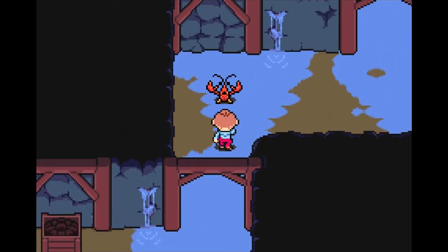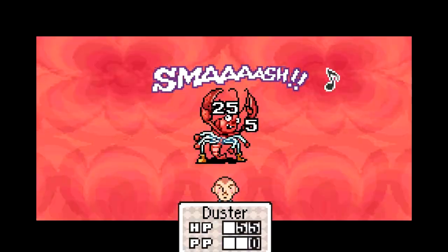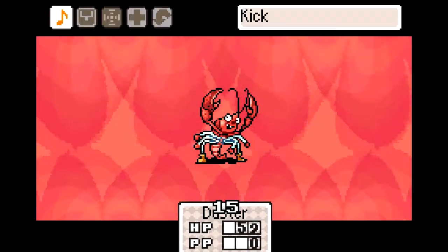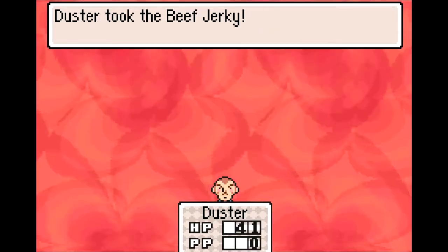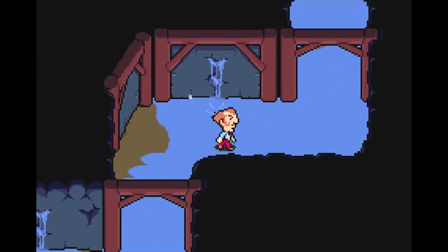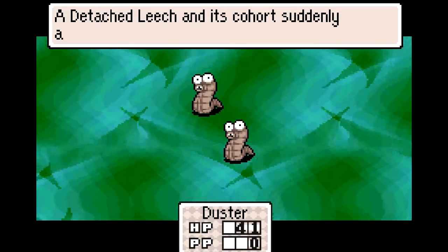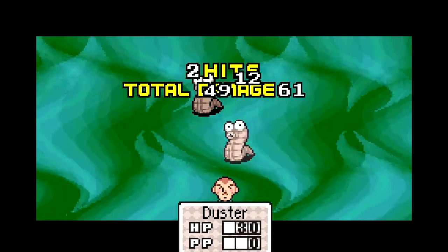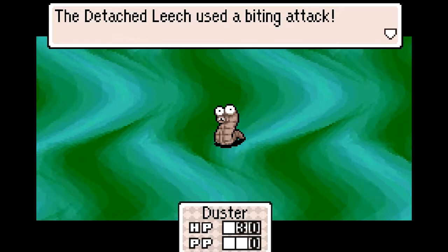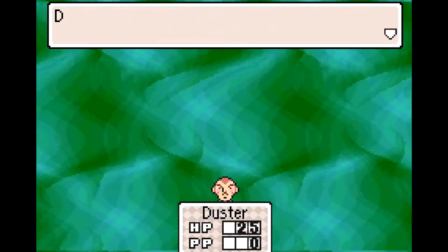We got a running bomb there — nice. Beef Junkie! These guys aren't that threatening either. We're getting quite a lot of healing items right now, so that's good. The real power of Detached Leeches comes when there are multiple of them, because then they can get a bit hard to handle. Level up!